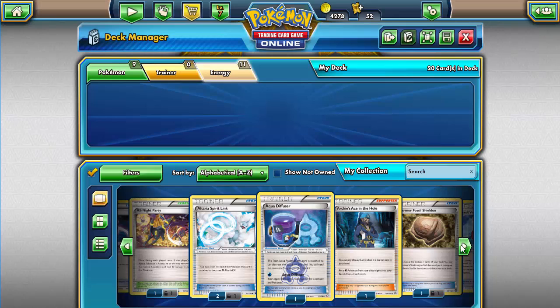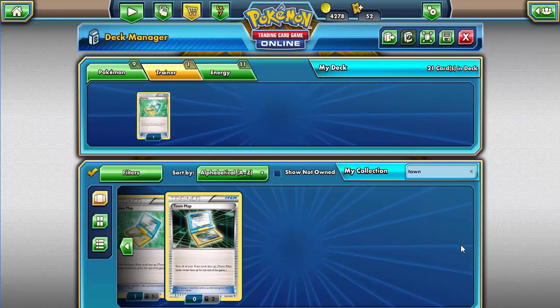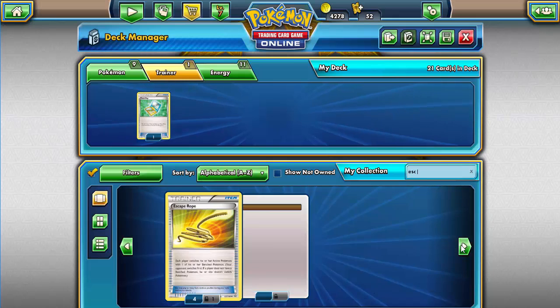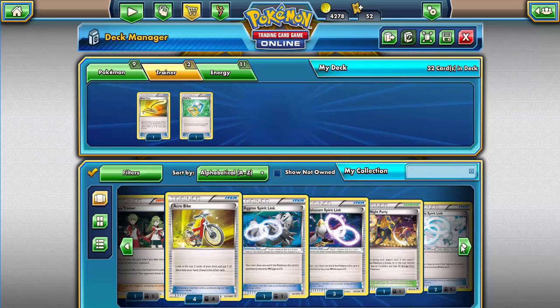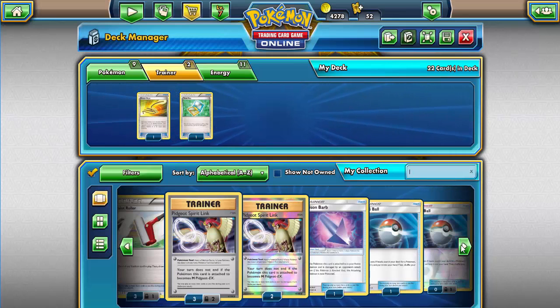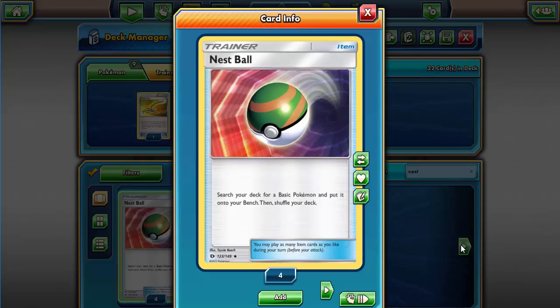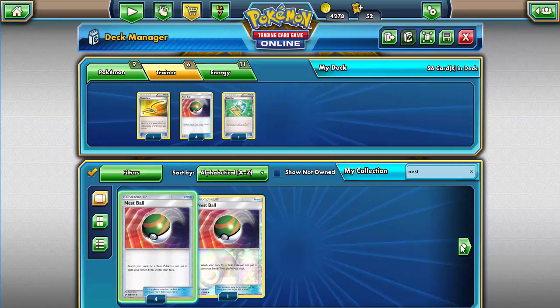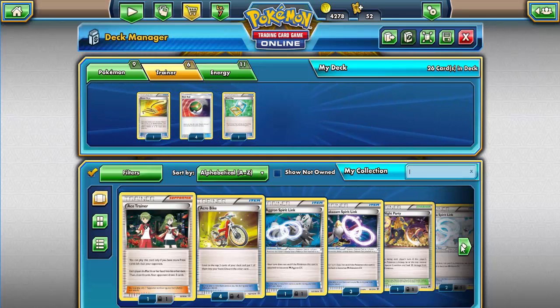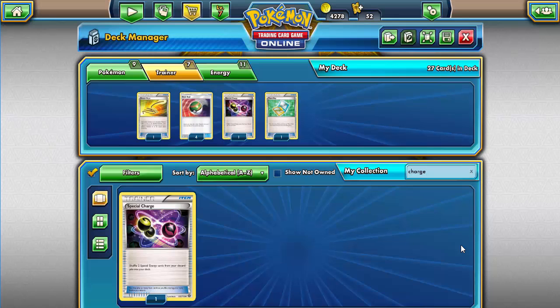Now let's talk trainers. First of all we need a Town Map, so let's add our Town Map. Next we're going to add an Escape Rope — Escape Rope is really good; it allows you to force your opponent to switch their Pokemon along with yours in case you need to get away. Now we need to be able to get those Passimians out on the bench, so we need Nest Ball. Nest Ball — look what it says: search your deck for a basic Pokemon and put it onto your bench. Passimian is a basic Pokemon, so that's going to work perfectly for getting those Passimians out on the bench.